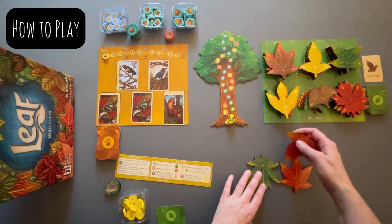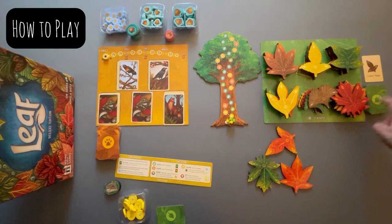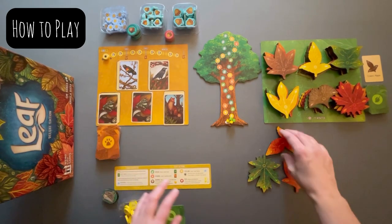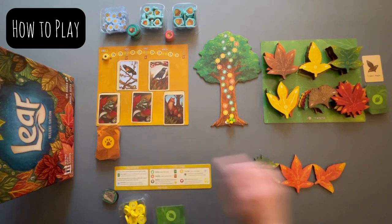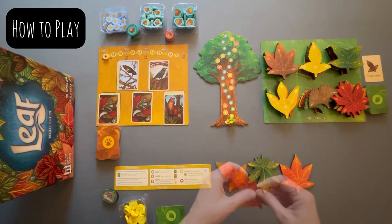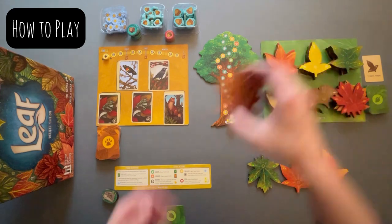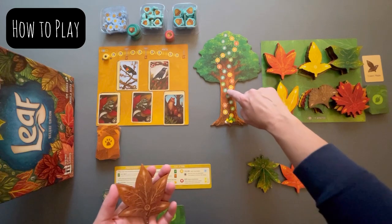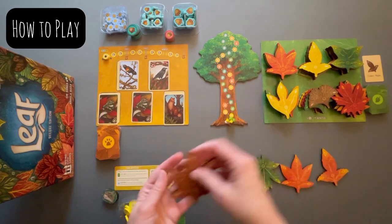The green action lets you draw that many leaf cards. The orange animal action lets you take that many animal cards. If you touch two animals, you draw two animal cards; two greens, you grab two leaf cards. The brown action lets you move up the tree as many spaces as you touched, and as you climb up you get the actions listed on the tree — you can get a sun token, an acorn, an animal card, or a leaf as you go up.